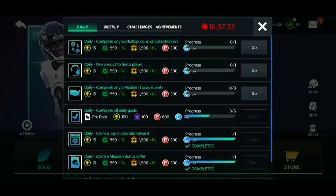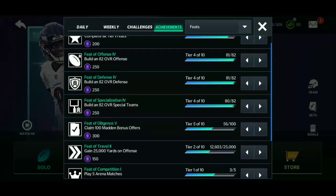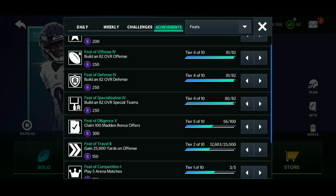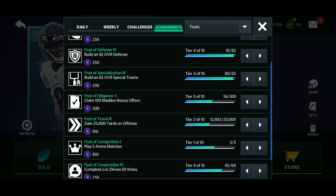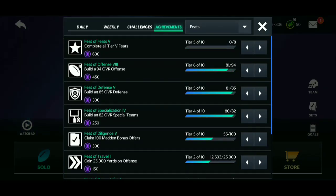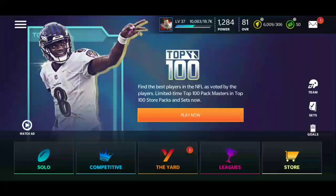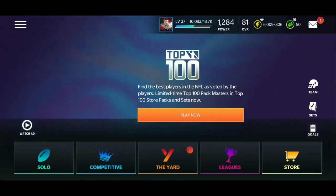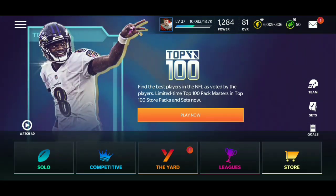Go to goals, then achievements, and complete those objectives. Once I build an 82 overall offense I get 250 gems; if I complete an 82 overall defense I get another 250 gems; completing 82 overall special teams gives another 250 gems — and so on for higher ones like 300 and 250. Plus with the Team of the Week promo, once you complete the Aaron Rodgers set you also get around 1,000–2,000 gems, which is crazy.